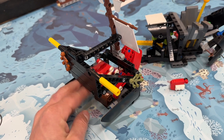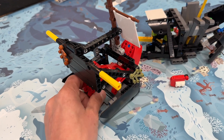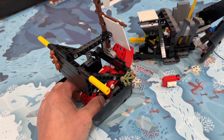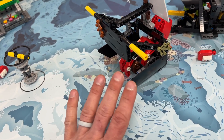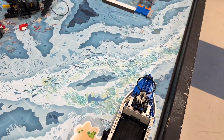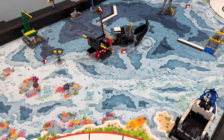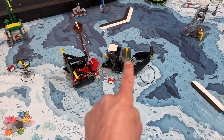Getting the treasure box — getting your robot in there to grab it — is something you might want to go for, but I think it's a three. There are points you can score with it, and obviously you can get it into the boat to score even more points, but I still think it's a three.